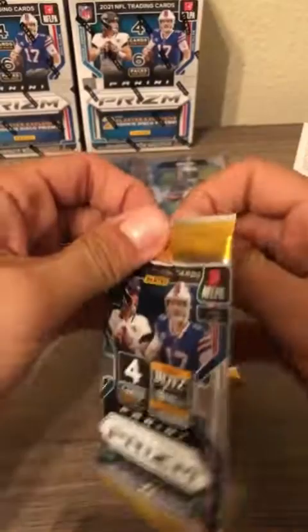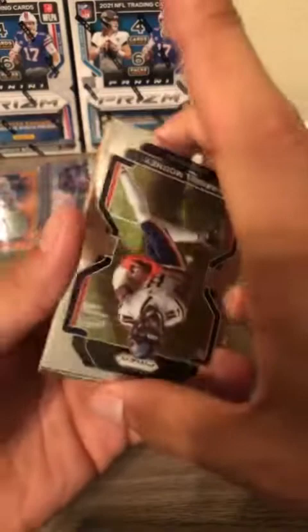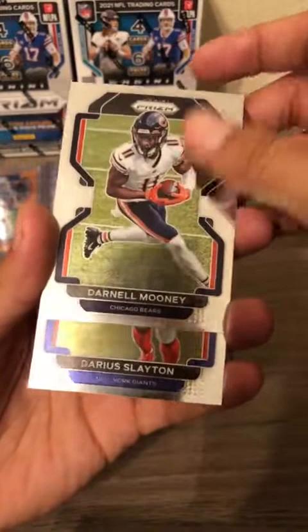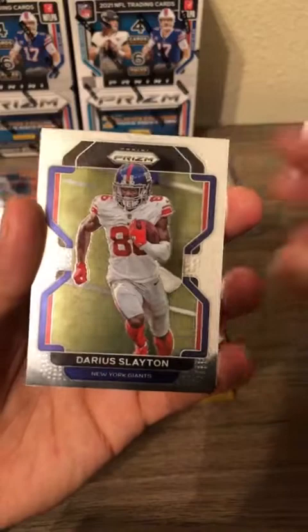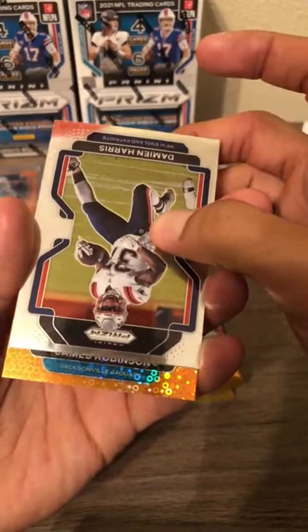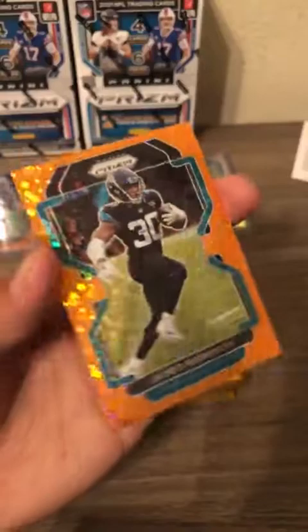Bama pumps them out like no other — it's NFLU, NFL U. Darnell Mooney for the Chicago Bears, Darius Slayton for the Giants, Damien Harris for the Patriots, and the disco is going to be a Jacksonville Jaguar — James Robinson. Not the Jaguar you're looking for but still an orange disco, still nice.